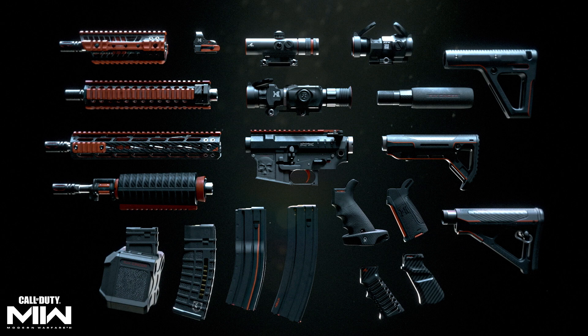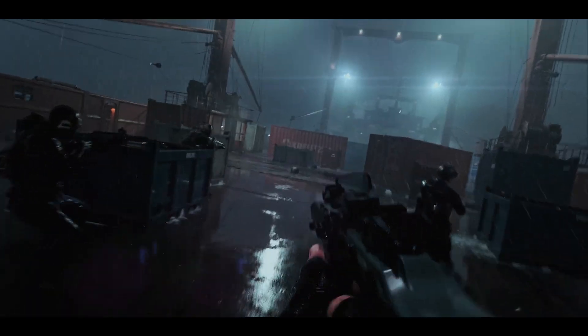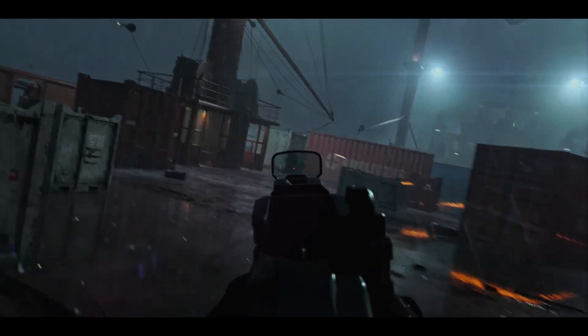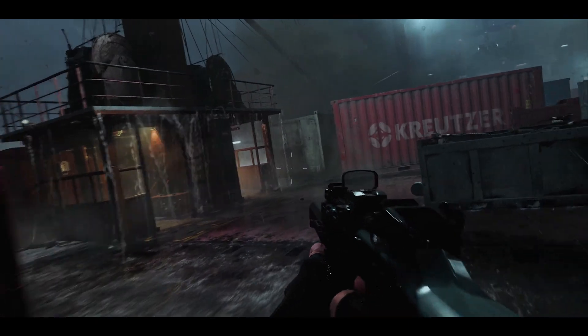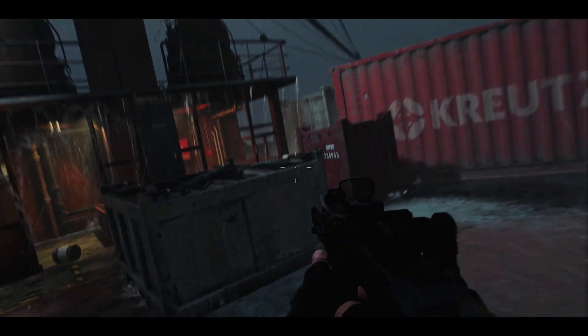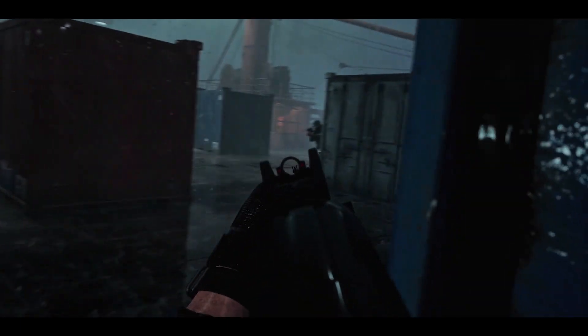The other attachments — optics, ammunition, underbarrels, foregrips, and muzzles — will be unlocked separately. When you get the FJX Cinder Weapon Vault or any other weapon vault with a specific blueprint, you'll have to unlock those base attachments separately, but if you just play the game you'll have already unlocked them. The great thing about the Weapon Vault is when you change to a different receiver within that weapon platform, you'll keep that super cool blueprint. The same blueprint will be available on multiple weapons within the Weapon Vault, and you can change attachments around without changing what the weapon looks like.